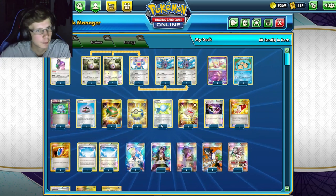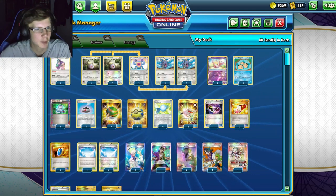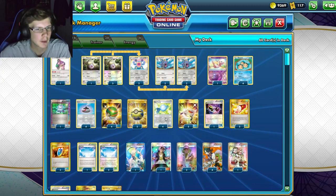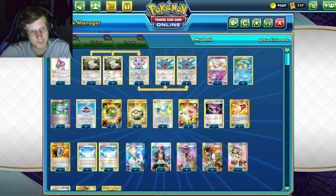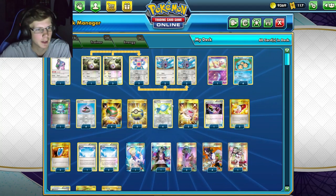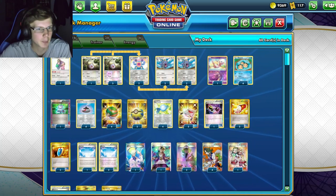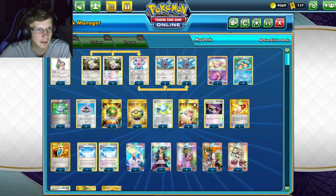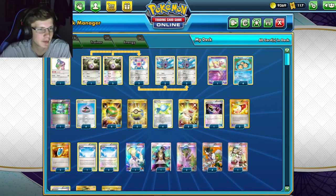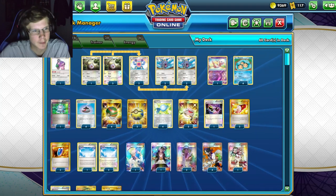Moving on to items, we've got one Computer Search, Evolution Incense to search for all these guys, and four Rare Candies so we can evolve passively - Rare Candy is probably the best way to go. It isn't even too hard to get that set up because we play a lot of Nest Balls. Nest Balls are very good in this deck. I play a couple Quick Balls as well, but Nest Ball is really all we need - I'd put eight in this deck if I could.